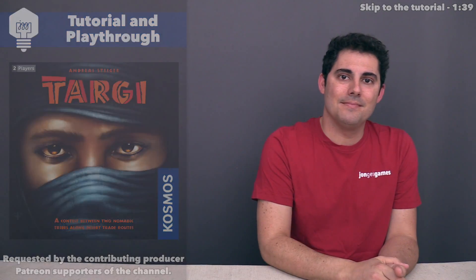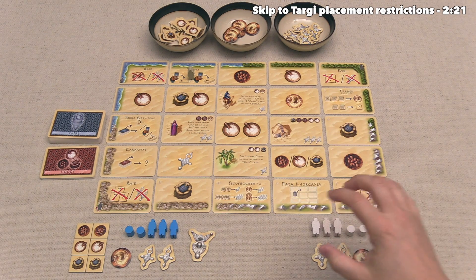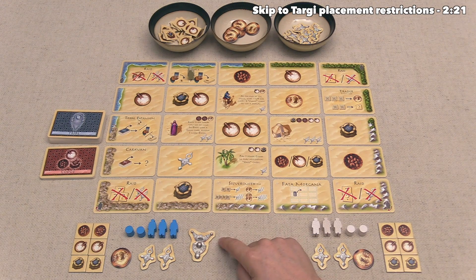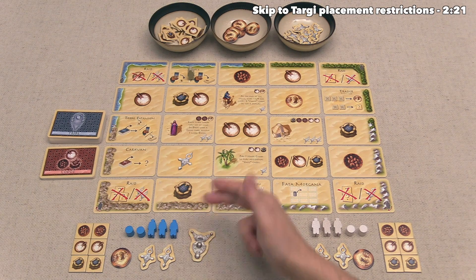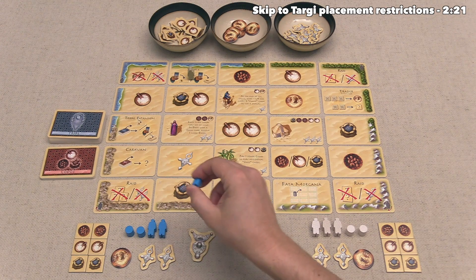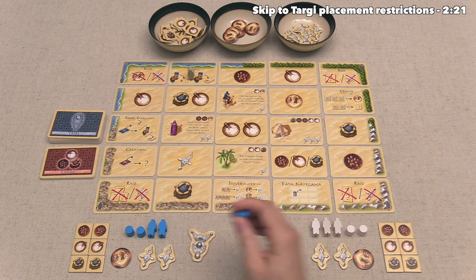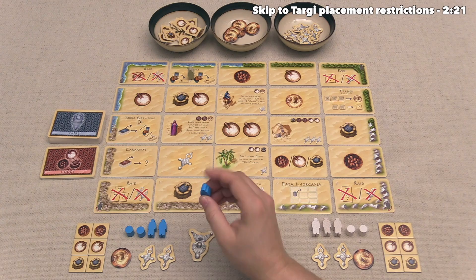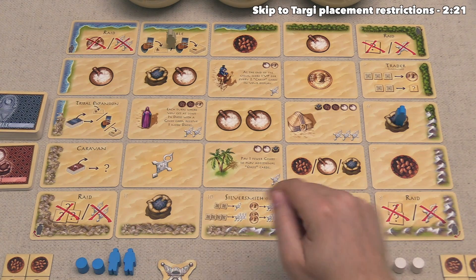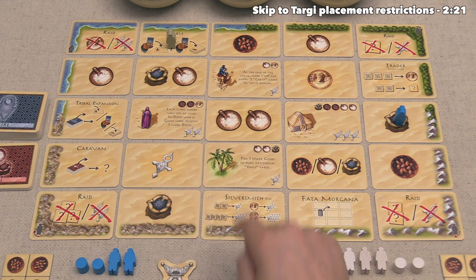The game is fully set up and ready to play for our two different players. Today we will be playing as the white player, and our opponent is the blue player, who currently has the starting player amulet. This means they can take the first action of the game — they're going to take one of their three Tarji tokens and place it out onto one of the border cards around the outside. With the blue player's single placement completed, they are now done with their turn, because you don't perform any actions until all three of your Tarji tokens are placed out onto the board.